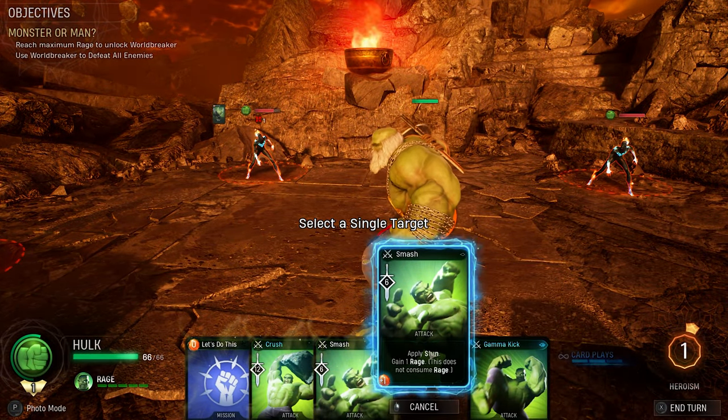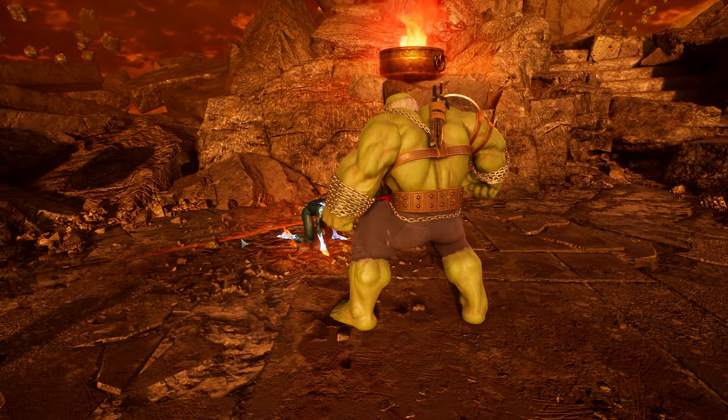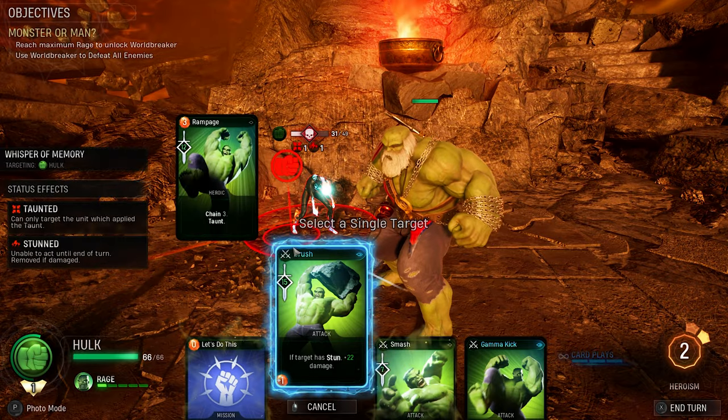In Hulk's case, he needs to max out his rage meter to obtain his new legendary ability World Break. We do have a couple of cards that add to rage, but they're not enough and we'll need to taunt enemies into attacking him to get the job done.